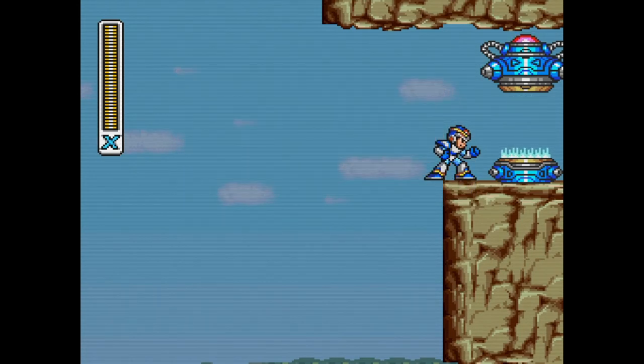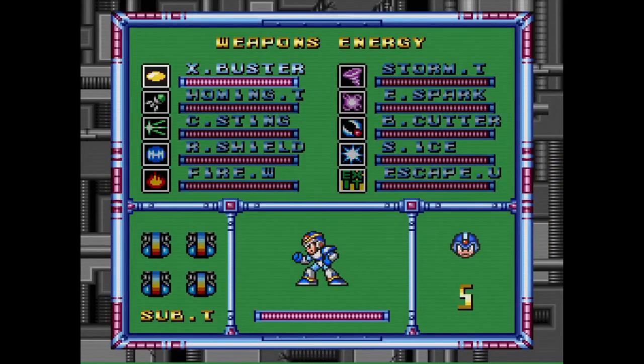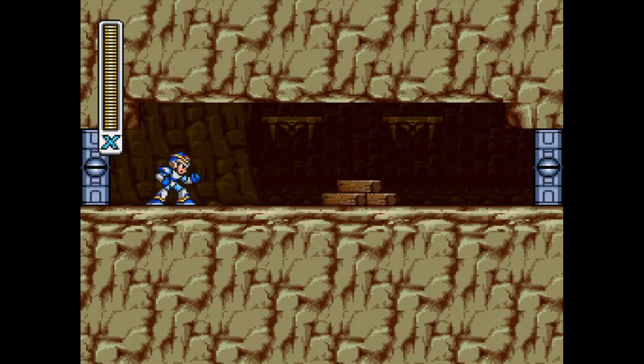This is our secret light capsule that we get only from having everything else in the game. Entering this light capsule, we get a special attack — the most powerful one in the game. Yeah, we get the Hadouken. In order to use this weapon, you basically do the Hadouken motion from Street Fighter: quarter circle on the D-pad or control stick, and the attack button. That's how you use the Hadouken.